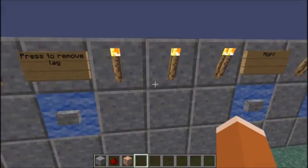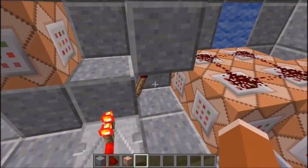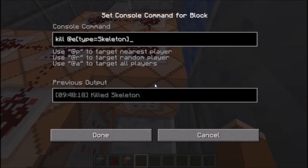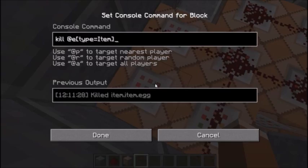So, it's really simple. It relies on a daylight sensor, and then it inverts this torch, which would activate all these command blocks. Basically, each one kills a type of mob, but the most important one, which is really helpful, is item.